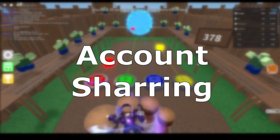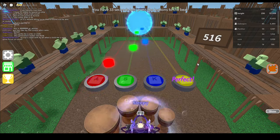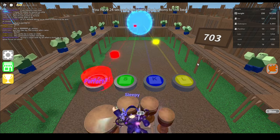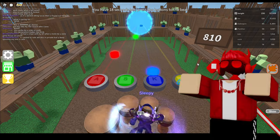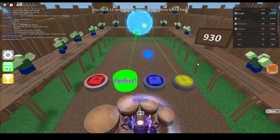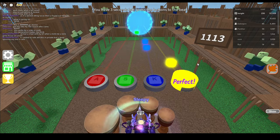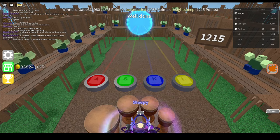Tip number 3: account sharing. The Epic Minigames developers allow account sharing — it is not against their community rules for grinding. If you have a sibling or close friend you trust, they can help grind and secure your leaderboard position, which is extremely beneficial for those who work full-time, attend school, or have other personal matters. Ensure your Roblox account has a verified email and other security layers. If you lose your account to your helper, that is on you for granting access.